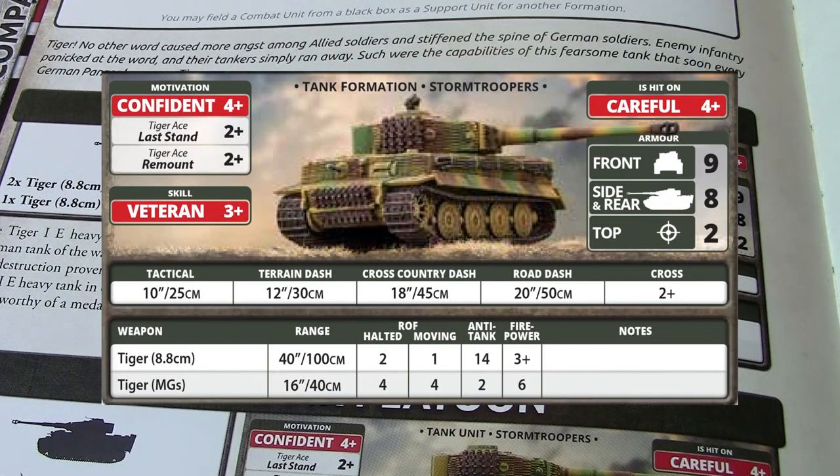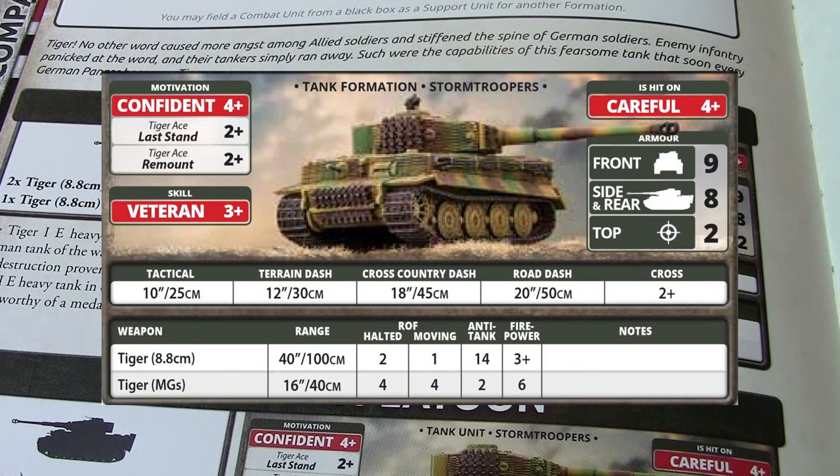It's only failing cross checks on a one, and two-plus is typically awesome. The main selling point of the Tiger is its mighty 8.8 centimeter gun with a 40-inch range, outranging most medium tanks in this theater. It has a halted rate of fire of 2, moving rate of fire of 1, anti-tank rating of 14, and 3+ firepower. They also have four dice worth of machine guns at standard range — anti-tank 2, firepower 6. You're going to have a hard time digging folks out of cover with those machine guns.